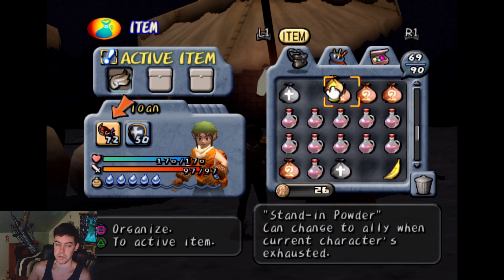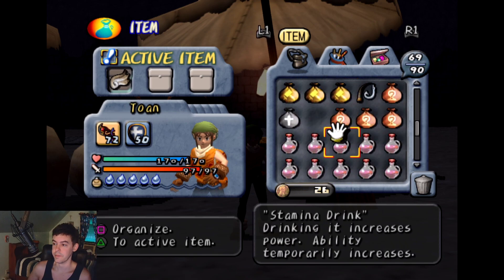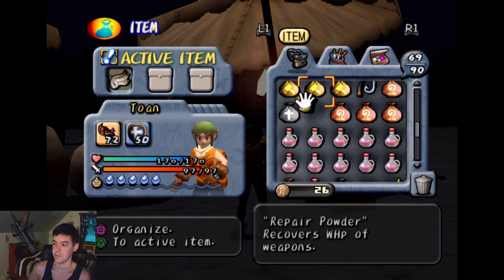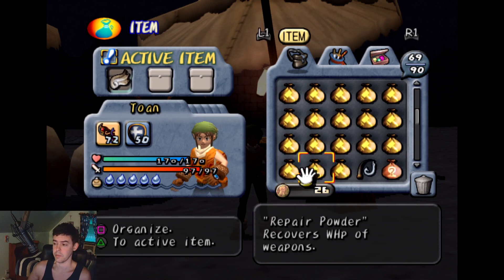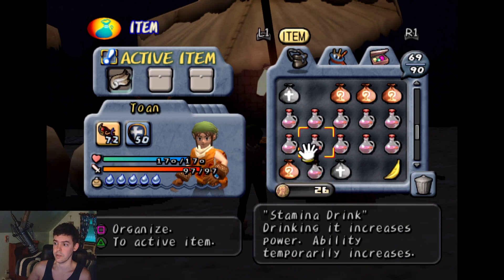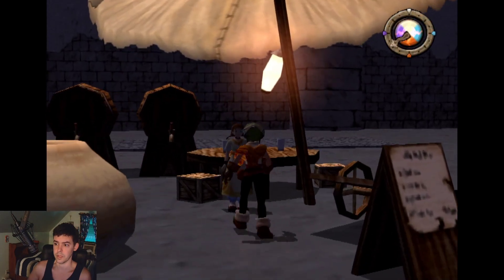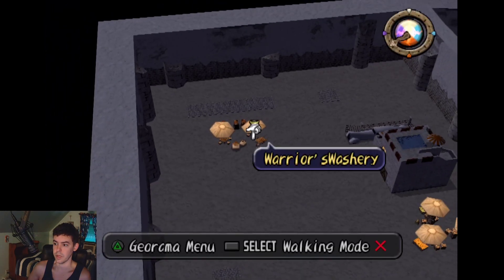I assume everyone will be playing Dark Cloud, like all my Dark Cloud friends. I know how popular Final Fantasy VII is. My loadout for the Dark Genie is 20 premium chickens, 23 repair potions, powders, and 11 stamina potions. I have a few revives, a few stand-in powders. I purchased them from this store in Shipwreck in Queens — at Warrior's Shwashery, at Suzy, you can buy the stamina potions.